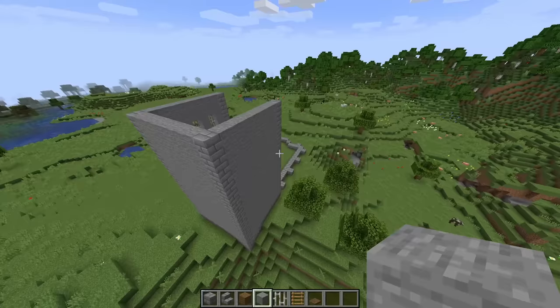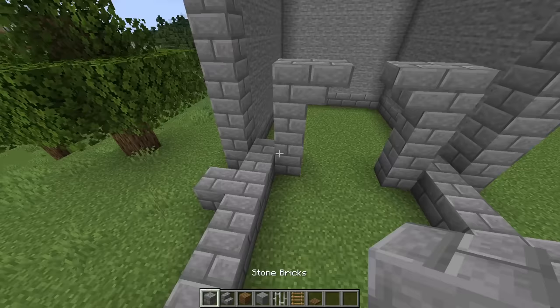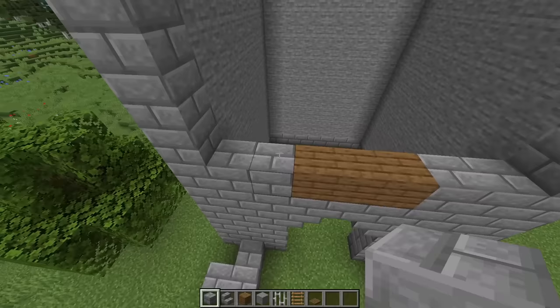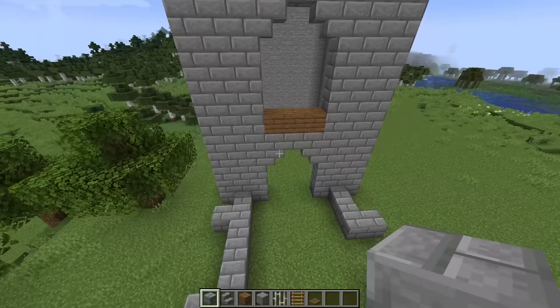Now the final side that faces the inside of the house will be quite a bit different, so make sure you're paying attention. We're going to start by placing an additional three stone bricks on each side of this gap, then place an upside down stone brick stair on each side. Then build that stone brick one block higher than the archway, place three spruce planks in the center, and then two stone bricks on each side. Now build the stone bricks on each side up to four blocks high, then an upside down stone brick stair on each side for the same arch. Place another layer of stone bricks on top, five stone bricks in the center on the next level, and then fill in the rest with stone.